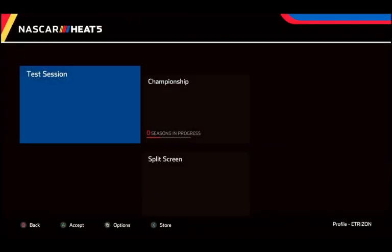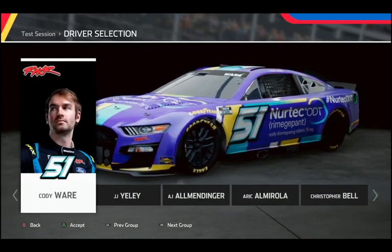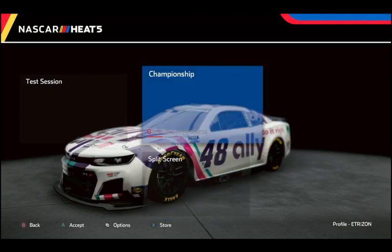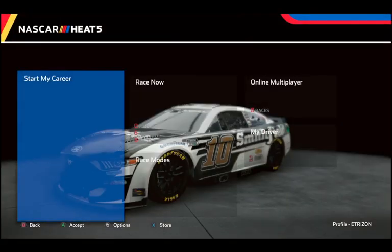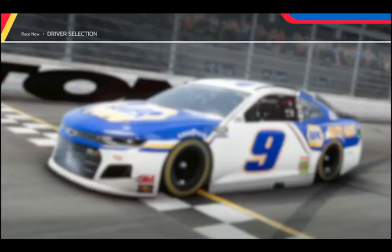Going over to Race Modes — you've got Test Session, you can still do that. You've got the NASCAR Cup cars there, you can test them all out. You've got Championship Mode and Split Screen — still the same stuff. I might be doing a Championship Season with the next-gen cars. They got rid of some tracks unfortunately, but added Bristol Dirt, which is nice. They don't even have New Atlanta, so I don't know why they don't have that stuff.